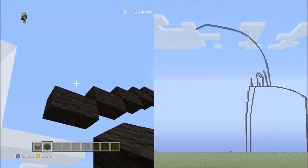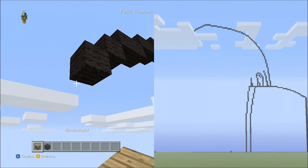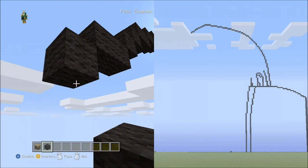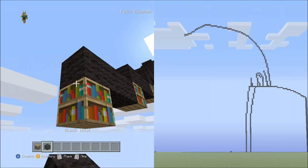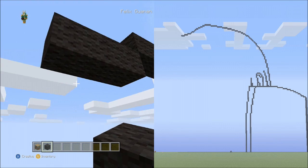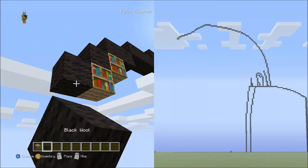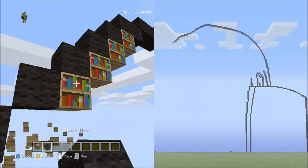Place 2 blocks going diagonal down to the left, delete those. Place 2 blocks going across, delete that. Place 1 block going diagonal, then 3 sets of 3s going across, delete those. Place 2 blocks going across, then 6 blocks going diagonal down to the left.